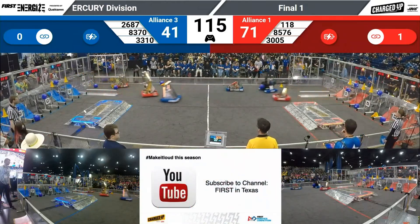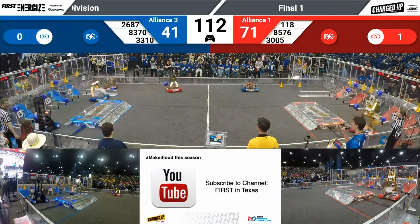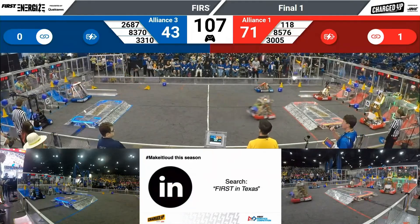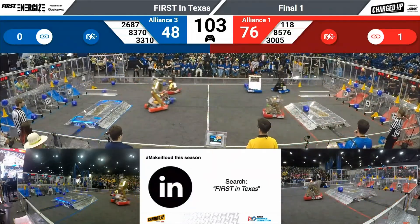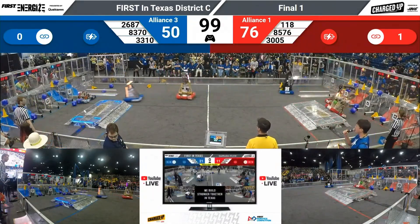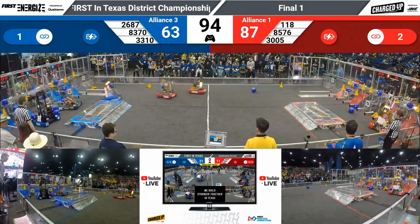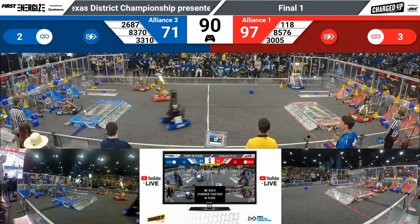1-18 picking up a cone. 33-10 grabbing a cube, twirling right past each other in the middle of the field. 3005 moving to score as well. 2687, Team Apprentice, they miss the cube. Team Apprentice is a sister team to Team Appreciate — both teams in the finals of their divisions here at the state championship. All three Red robots moving back and forth. Real time giving Red the advantage here on Mercury.